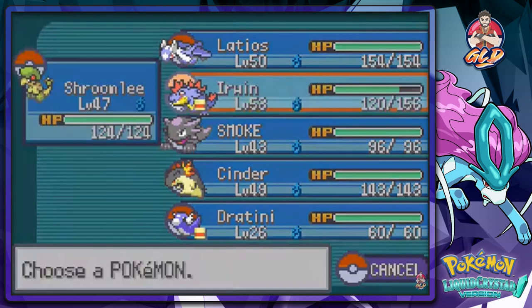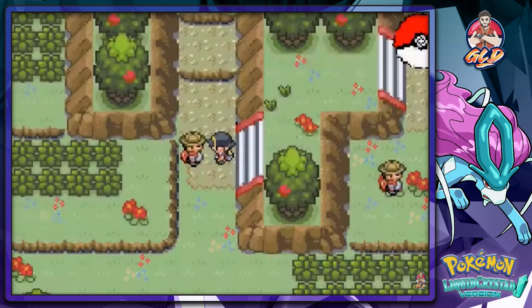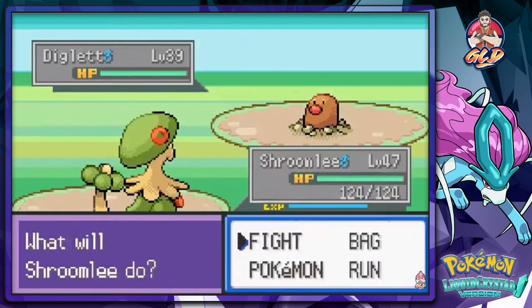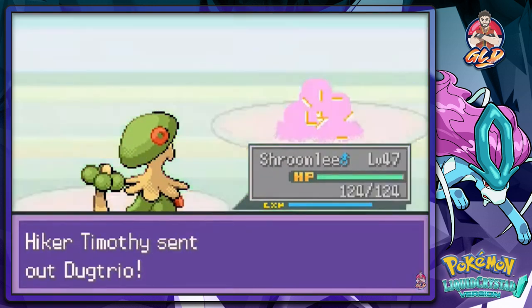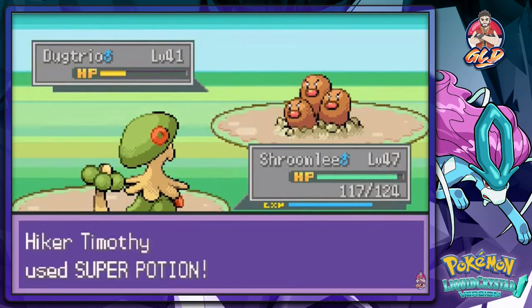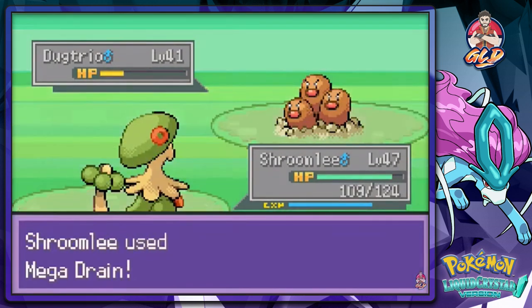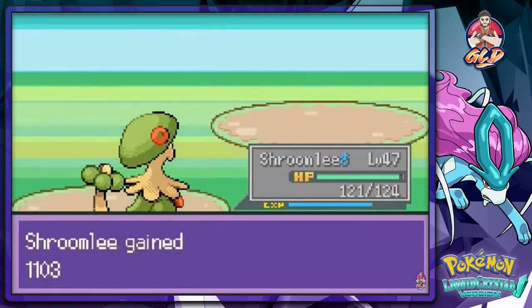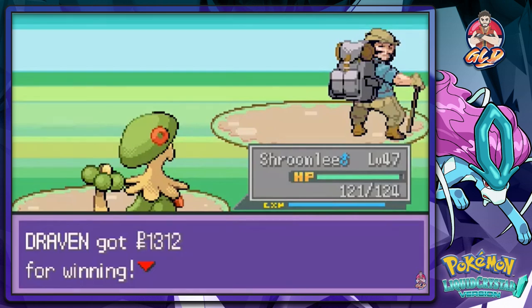Let's go with Shroom Lee — haven't seen him battle in a while. Speed battle right here: coming out with his Diglett. Going with Mega Drain — that does it. He comes out with Dugtrio. He's a little faster, but Mega Drain does it again. Dratini growing levels like crazy, so that's another plus for all of us.